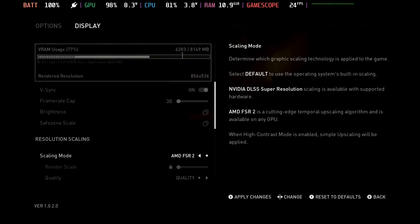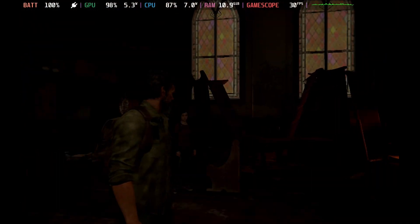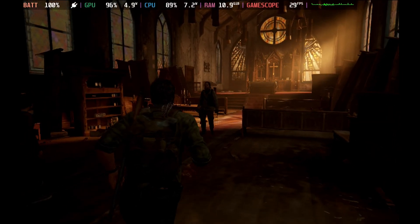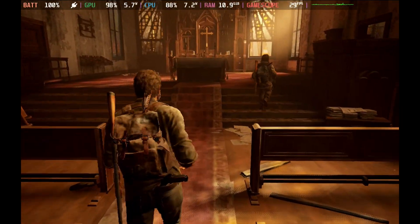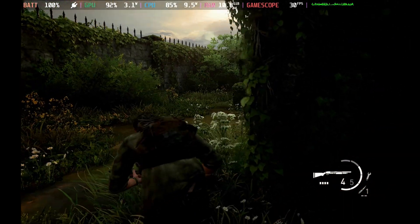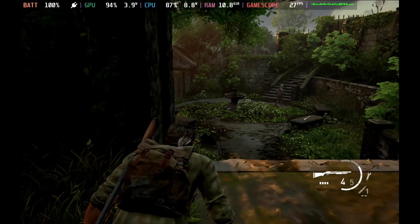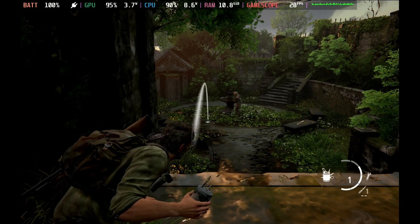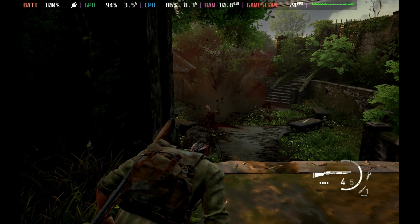I was hoping that it would be enough of a performance improvement to have this on FSR 2 Quality, but if I stay in the same scene you can see it barely manages 30 frames per second. The frame time is still bouncing around a little bit, but it does feel very slightly smoother. I was hoping it would stay stable around the 29-30 mark, but it still dips into the mid and low 20s with FSR 2 on Quality mode. Performance mode is a little too far, and Balance mode is just enough to make it more stable but does ruin the quality just that little bit more.